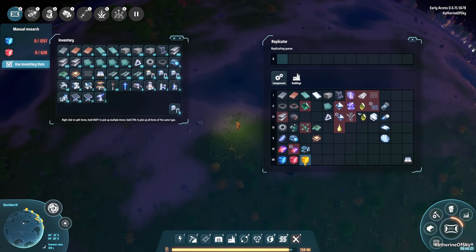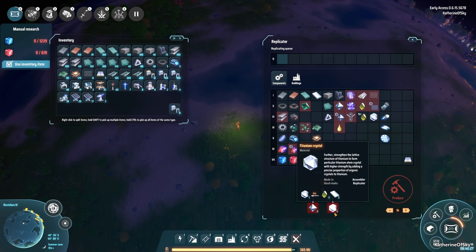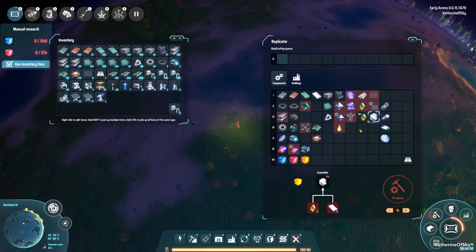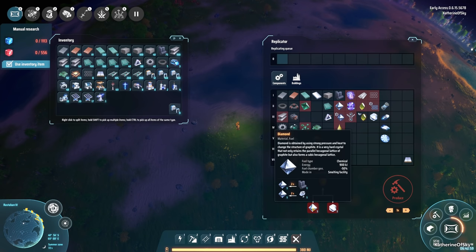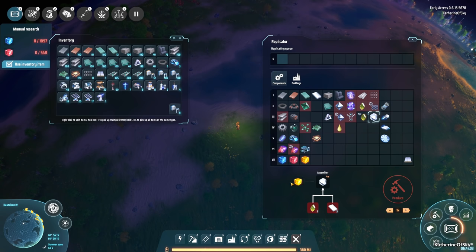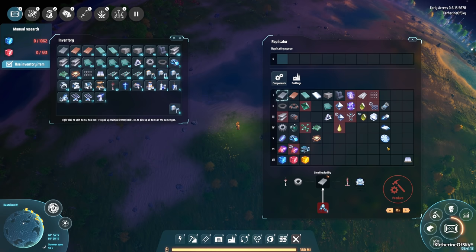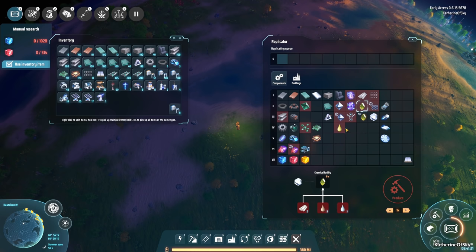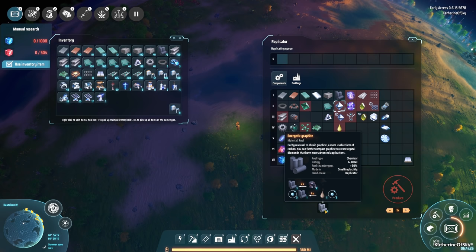We're a bit further south because for yellow science we need two different crystal-y things: titanium crystals, which are yellow crystals, and titanium bars. To make the yellow crystals it's either the organic recipe — I've been collecting leaves and twigs for that — or the very intensive petroleum recipe, which includes plastic, refined oil, and water. So we'll probably need to set up both. The other crystal needed is diamonds, which come from graphite.